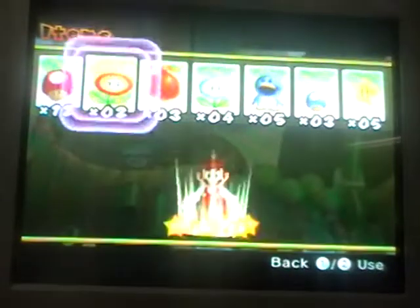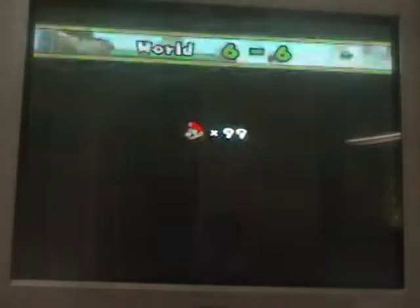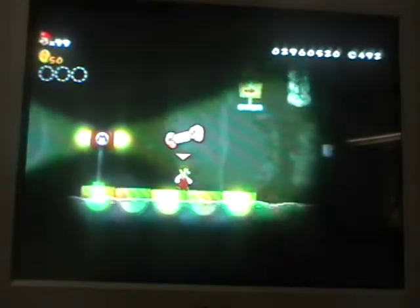So now we're going to get a fire flower. Even though you can beat this whole level with Mini Mario, I don't want to take any chances because I just don't want to die. I only wanted to show you that one trick, which is pretty cool. And yes, once you press that P-switch, you get control of the light and you can move it around.